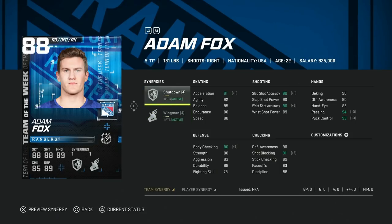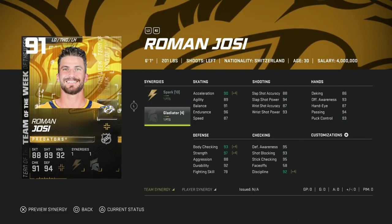Next we got the 88 Adam Fox with Shutdown and Wingman. I'm not a huge fan of Adam Fox cards — I used his master set in 2021 and didn't like it. He's just not fast enough. At 88 speed you can get it to 91, whereas you could have Phil Myers at 90 speed. I think there are better options among right-handed defensemen in that high-80s range.